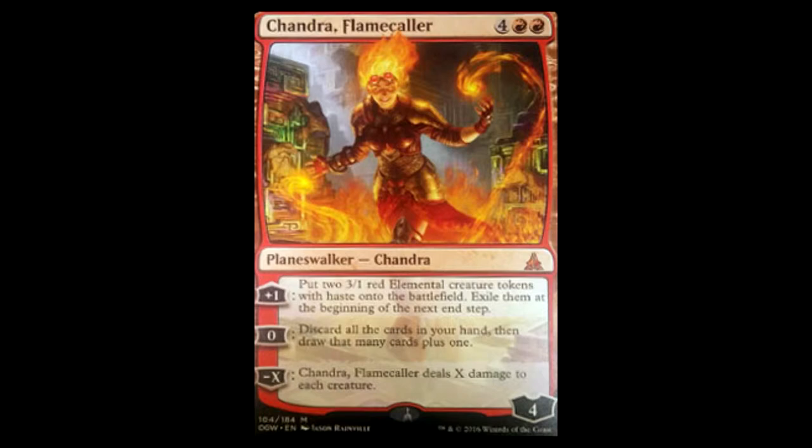Her plus 1 ability is put 2 3/1 elemental creature tokens with haste into the battlefield. Exile them at the beginning of the next end step. Her 0 is discard all cards in your hand, then draw that many cards plus 1. And then her negative X is Chandra, Flamecaller deals X damage to each creature.